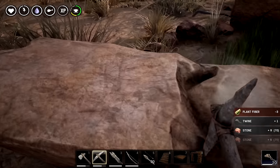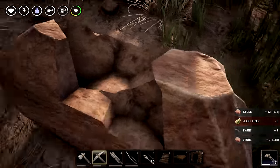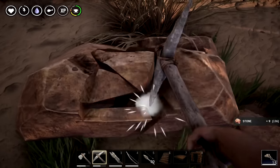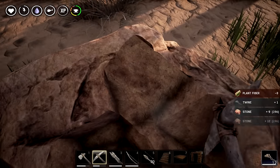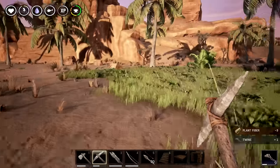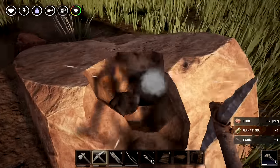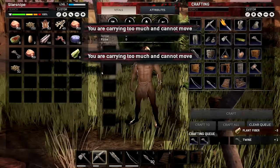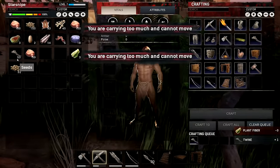Just hit up a couple of these, it shouldn't be too bad. If you're playing on a blitz server, you get so much stone compared to what you normally would. We need 240 of this stuff. I'm just worried we might get over-encumbered before we finish. If that's the case, we'll drop our stuff off in our fireplace — that is literally our chest right now, our fireplace. I really should invest in a real one.